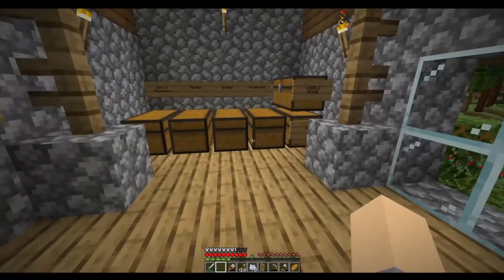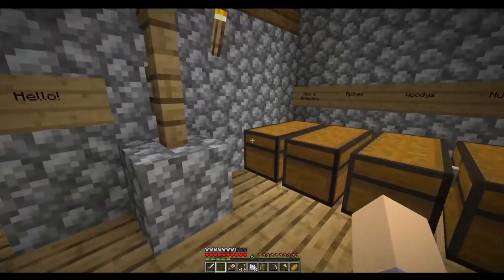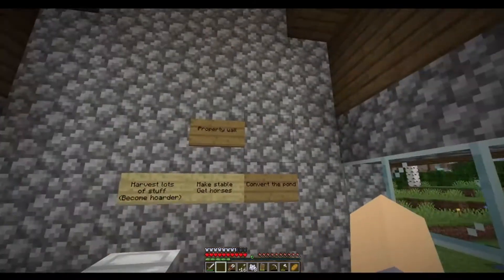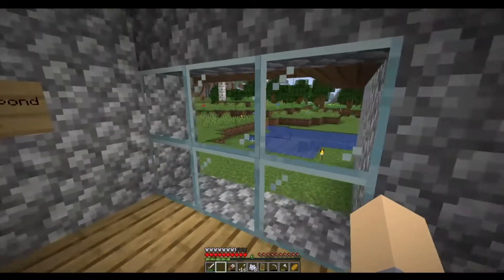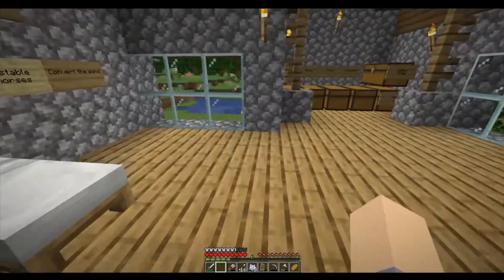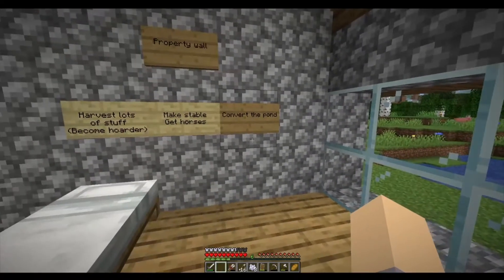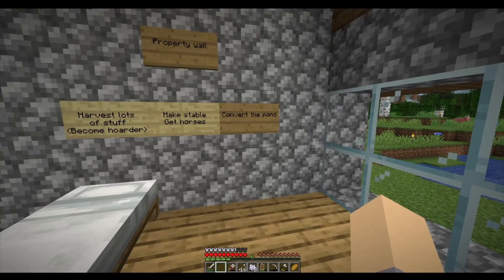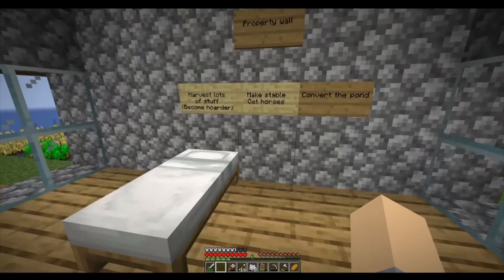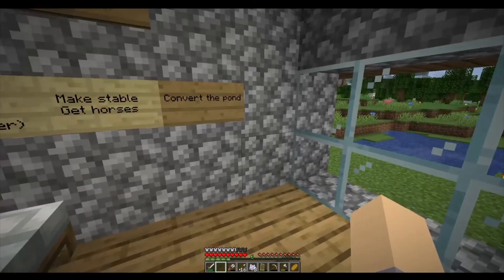I've expanded my storage chests - got cobble, stone, dirt, and everything is in doubles. I made a project board and started on some things. I moved the garden that was over there - it's now out back. We're going to make the pond out here into sort of a zen garden kind of pond. If you have any building suggestions or ideas, you can put them in the comments below or reach me on Twitter at DragonFeathers or on Instagram.